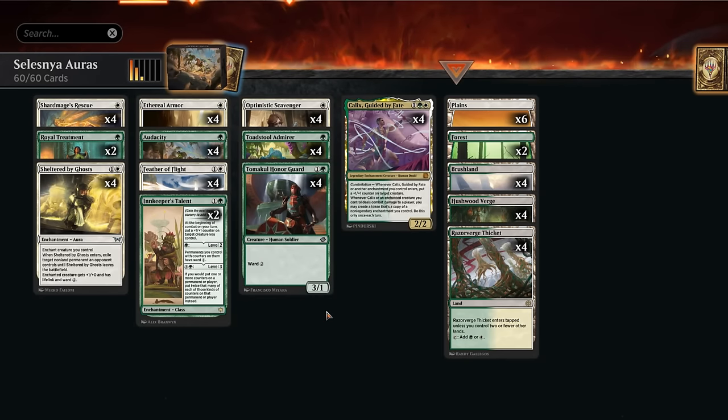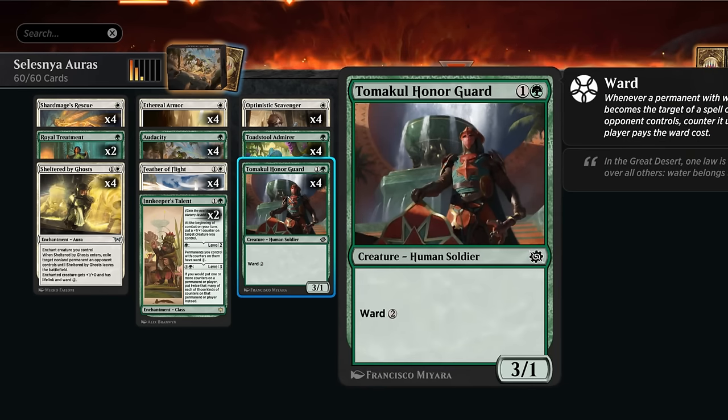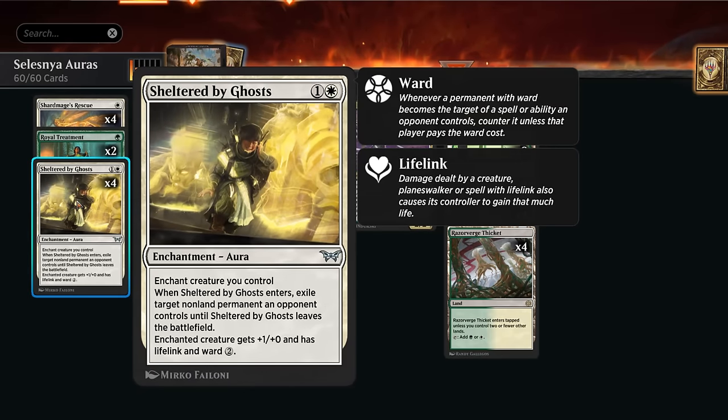Hello and welcome to another standard video here in the new Duskworn meta. Today we're taking a look at a green-white aura deck. I've already covered the red-white variant. The advantage of the green version is that we have a bit more built-in protection on our creatures, with Toadstool Admirer at 1 mana and Honor Guard at 2 mana, both having Ward 2. So in the early turns our opponent won't be able to pay the ward even if they do have instant-speed spot removal, so they won't be able to punish our aura strategy quite as badly. And then especially if we can back these up with additional protection from a card like Sheltered by Ghosts, which is of course one of the main draws towards the archetype.